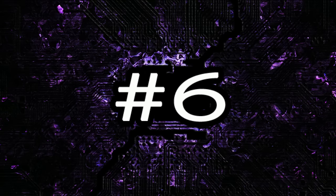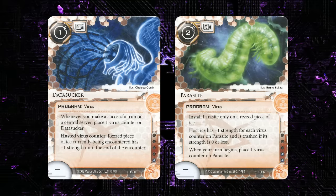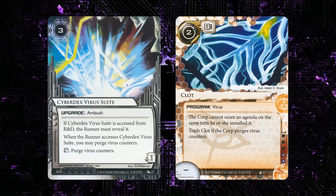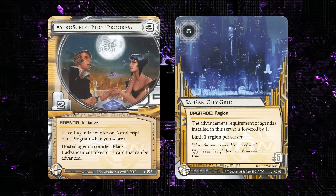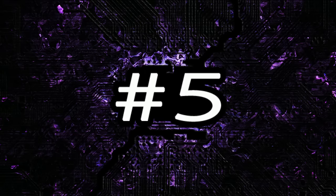Next up is my number 6 pick for the year, and that's Cyberdex Virus Suite from Order and Chaos. This is the first card that let us use purge during paid ability windows, meaning we're able to purge on our opponent's turn as well as our own, plus we get this access effect. This was important not only against Parasite, Datasucker, and other popular viruses, but it's also been the primary solution to Clot in fast advance decks — a really easy one or two of addition as a good solution to Clot.